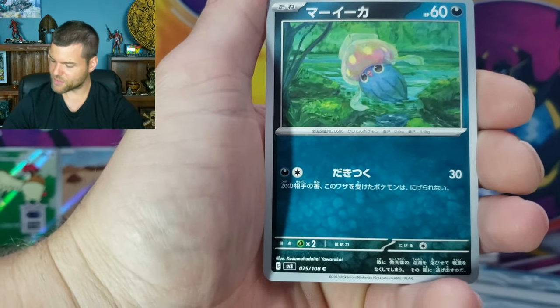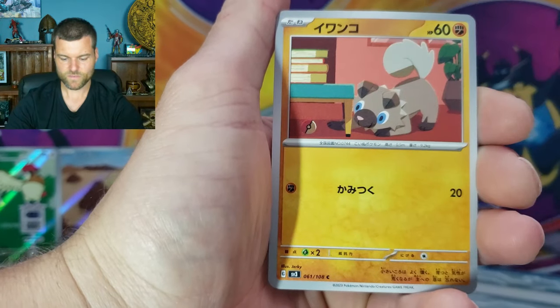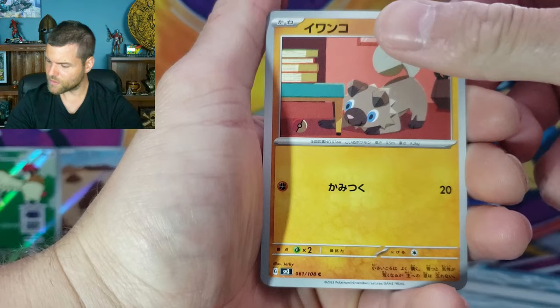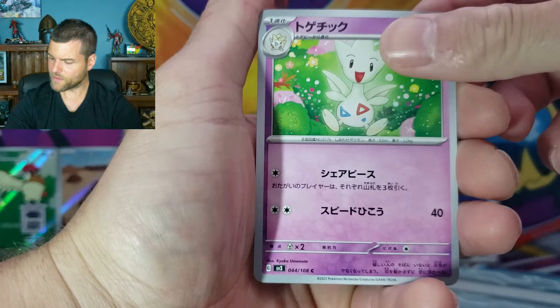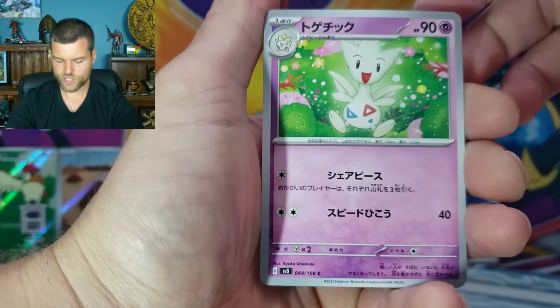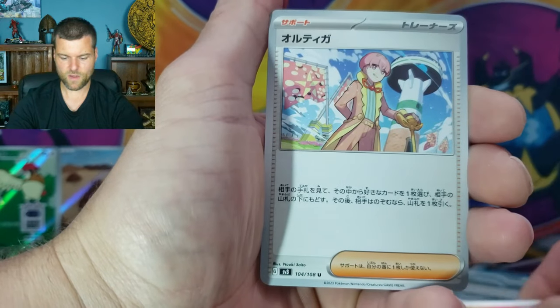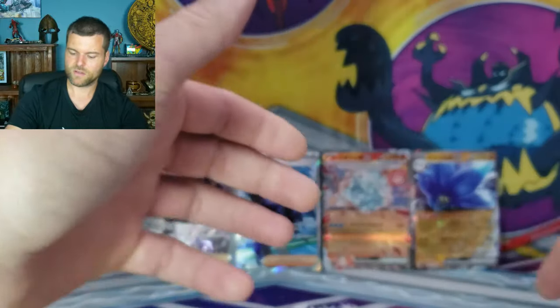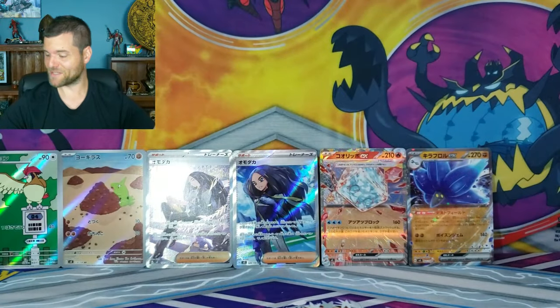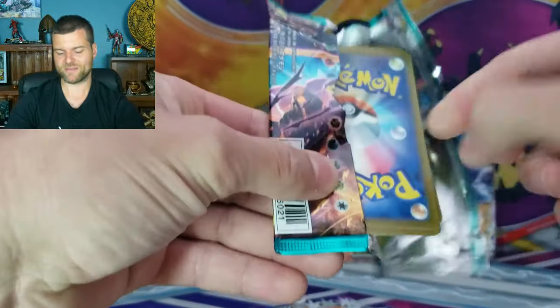Number 75 - that's Inkay. Rockruff, number 61 - Rockruff. Number 44 - Togetic. Entei - Hollow. And number 104 is Ortega. There's lots of different names in these new sets. Take it back to Base Set - Squirtle, Charmander, Bulbasaur. Those are easy to remember.